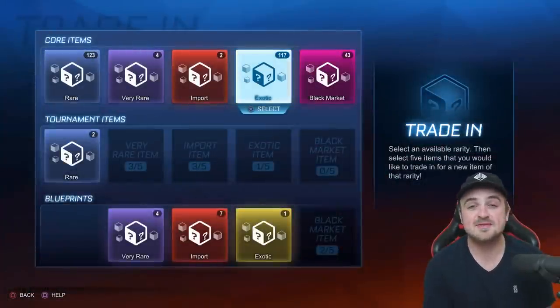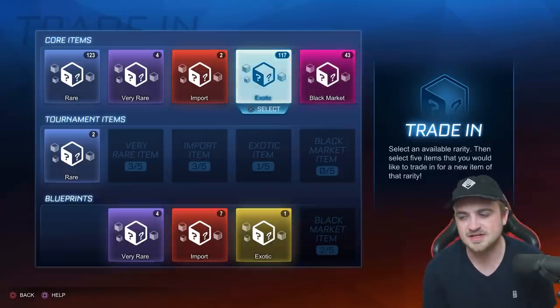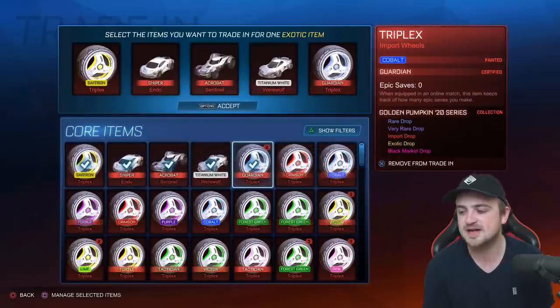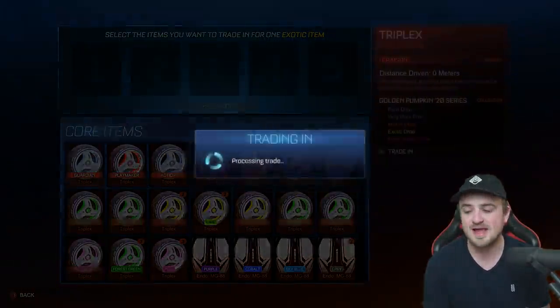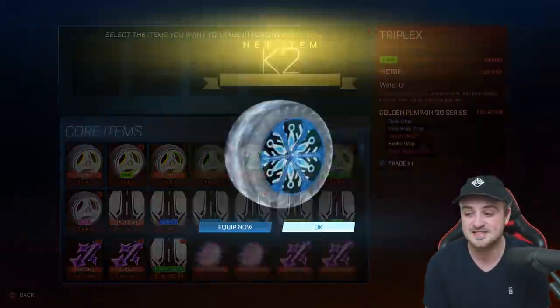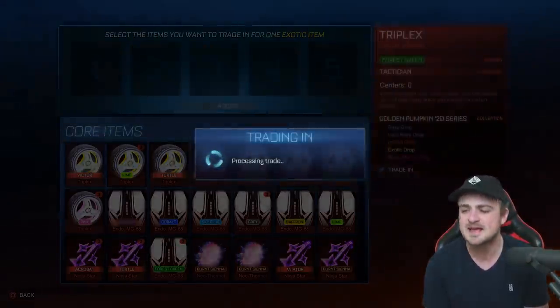If we go to the trading menu, I've got a lot of import-to-exotic trade-ups here, and then a lot of exotic-to-black-market ones already - we're going to make up the final amount. We're trading all of these up from series that contain painted mainframes, and we could be getting some painted exotics. Potentially some painted Dracos - if we could get some white Dracos, that would be unreal.